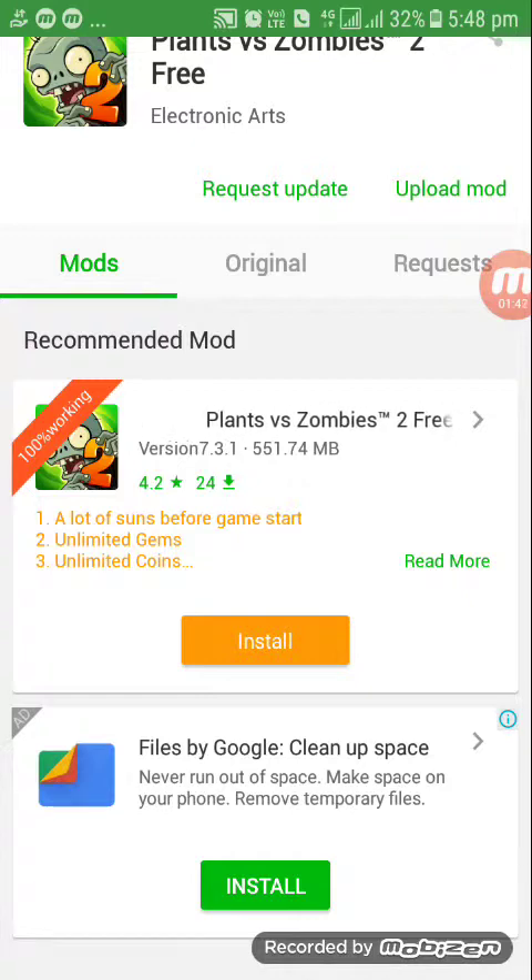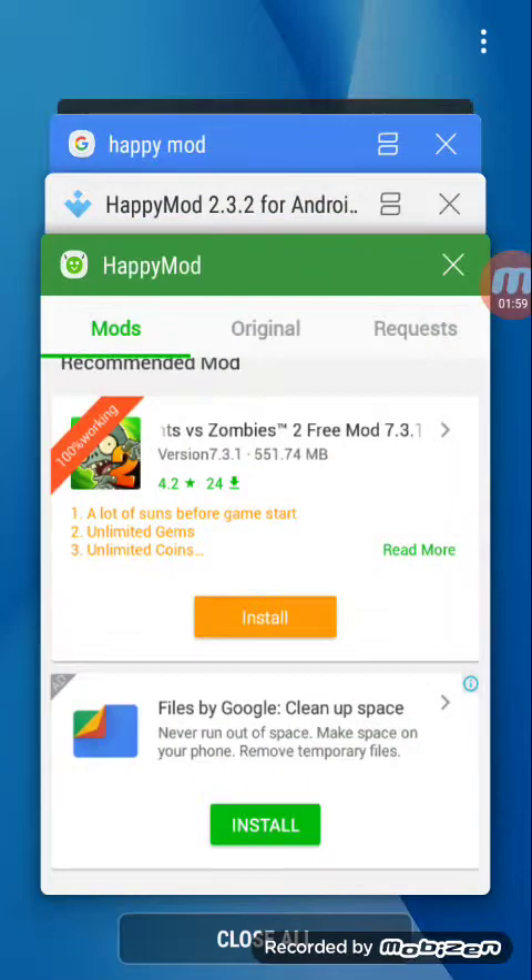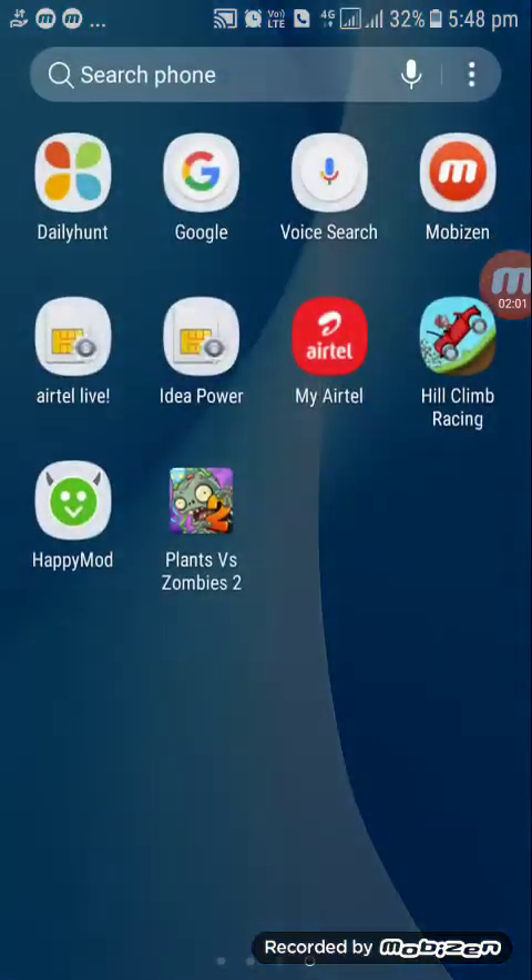This is the place where you can get a new place. Now you can open the app and use it.